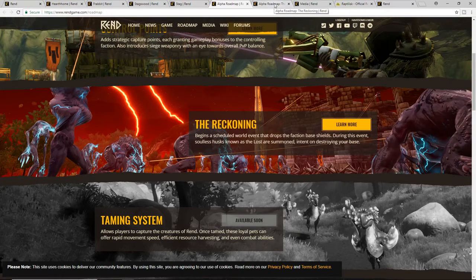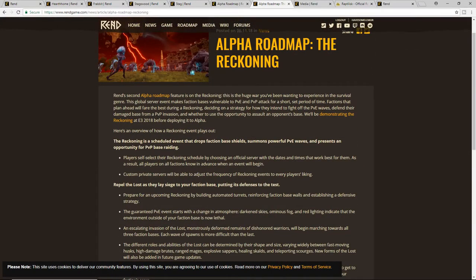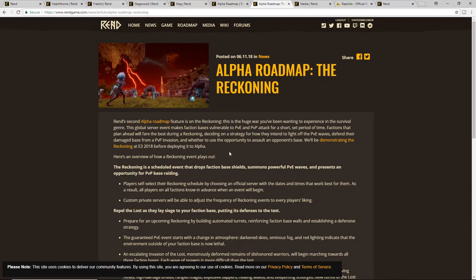Let's jump back to the Reckoning and talk about what it is, because that is what defines this game as so different from many others. Basically it's a timed event, and on official servers you will know when this event is happening before you join. It'll be anywhere from two to four hours — they're still deciding — and they'll list the date and time so you can choose to play during that window.